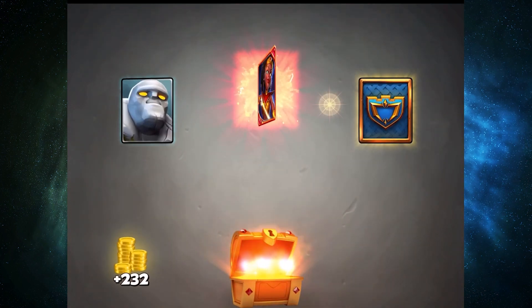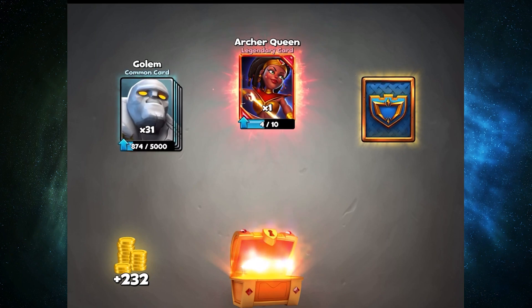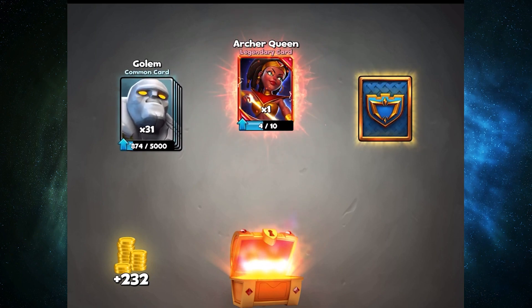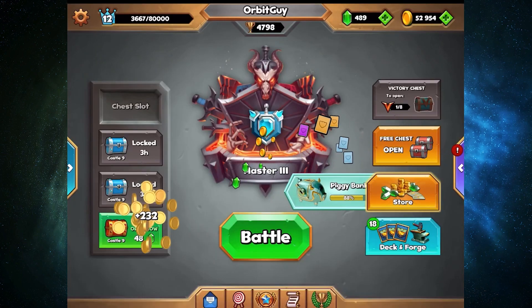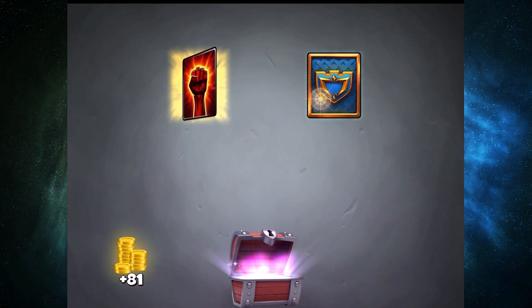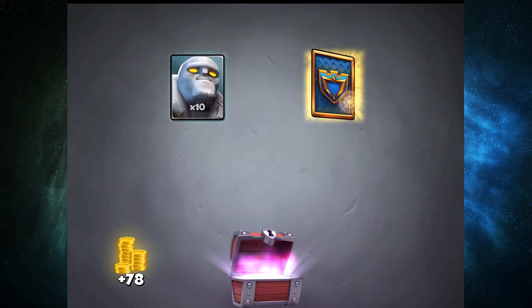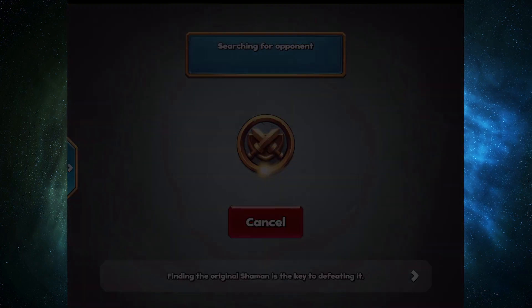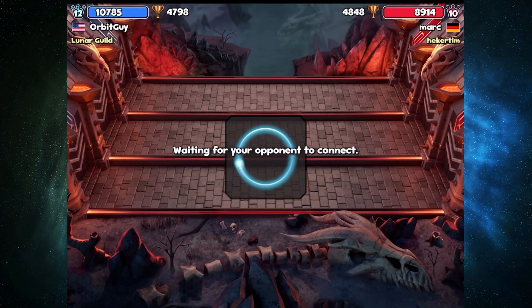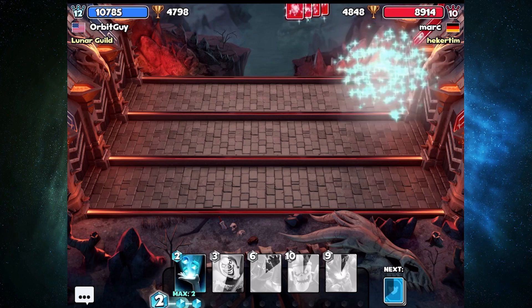We got a few things to open here. Whoa, what is that? What did I just open out of a gold chest? I just opened an Archer Queen! I wasn't even expecting it — I just thought three cards, probably a common, epic, and rare. I can't believe I just opened an Archer Queen from a gold chest, guys. That might be the first one I've opened from a gold chest.